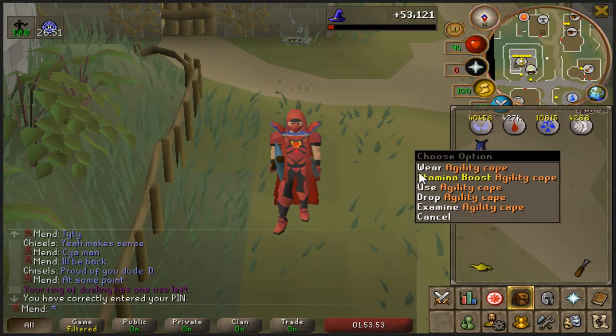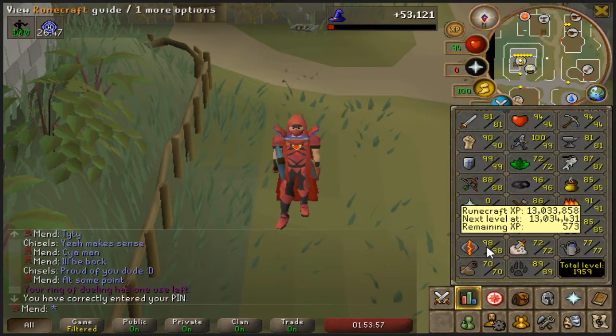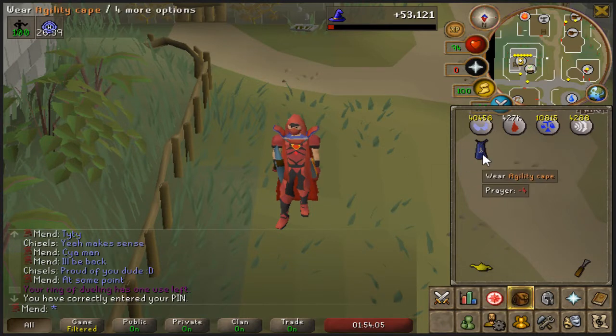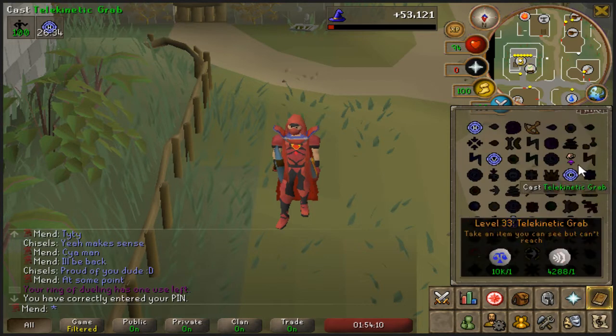So you want to be not wearing your untrimmed cape that you want to keep, and you want to make sure you're close enough to be one action off of getting 99. For instance, I can use this lamp and just get 99. And you want to have law runes and air runes, and you want to have the magic level of 33 to be able to use telekinetic grab.